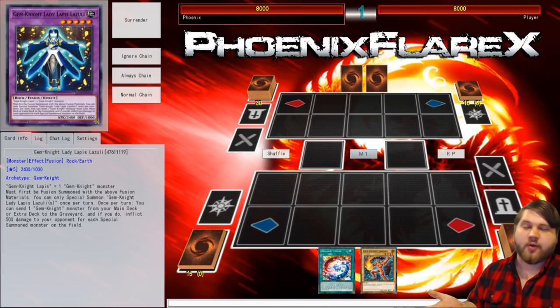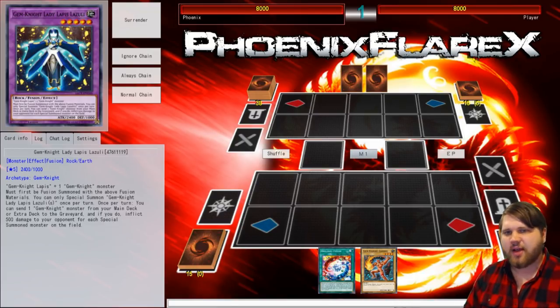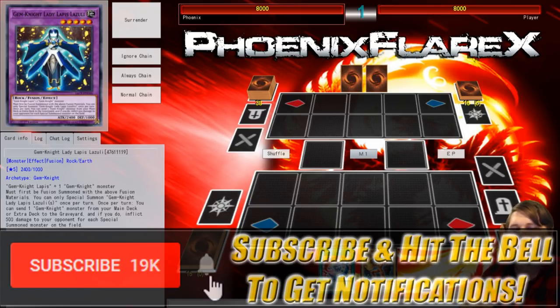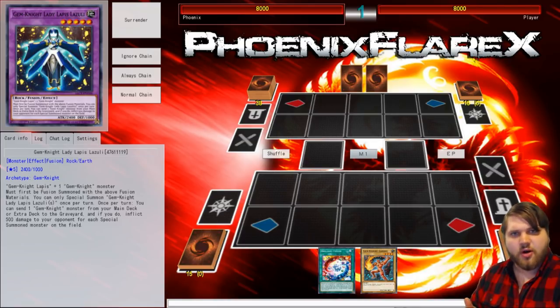I'm going to be showing you a Gem Knight FTK revolving around just having two cards — one card specifically, that being Brilliant Fusion. We need to be able to see exactly what's going on with what going where and what zones are being unlocked, and Yu-Gi-Oh Pro just makes that a lot easier. This FTK burns for 9,000 damage if you're playing Summon Sorceress, or 8,500 if you're playing Decode Talker. With Summon Sorceress and the Phantom Core, you can burn for 9,000, which means you can kill through an Upstart — a fantastic thing. And it is a two-card combo.